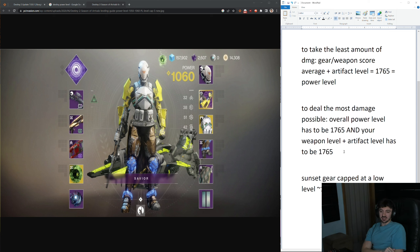To deal the most damage possible, however, your overall power level has to be 1765 — which is the number right here again — and your weapon level that you're using, plus your artifact level, also has to be 1765.